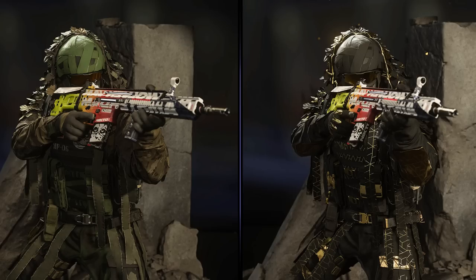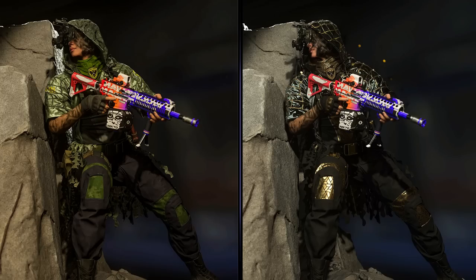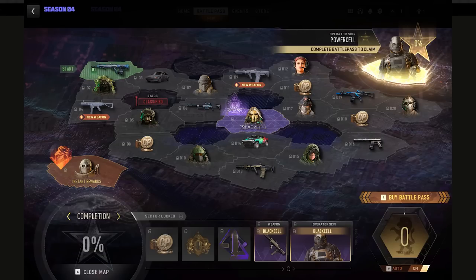Different skins you'll be able to unlock in the battle pass: the Swamp skin for Alejandro on sector D10; Out of Blood, which is the skin for Valeria on sector D12; Ocean Fog for Cleo at D15; and Desert Ghosts, which you can unlock at sector D20. All of those have a Black Cell variant, giving you 12 different skins total for the Season 4 battle pass. You can also see the complete battle pass map showing all the different skins, blueprints, camos, and vehicle skin variants.